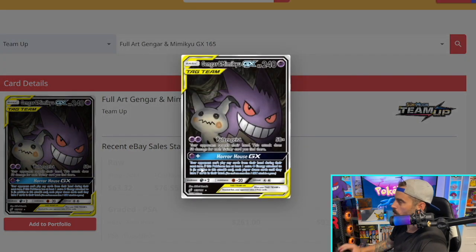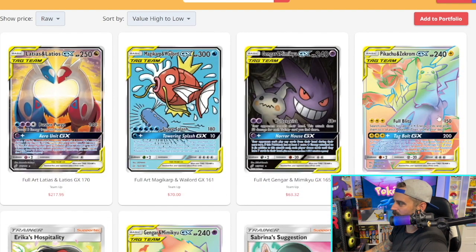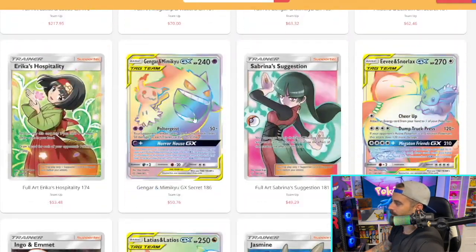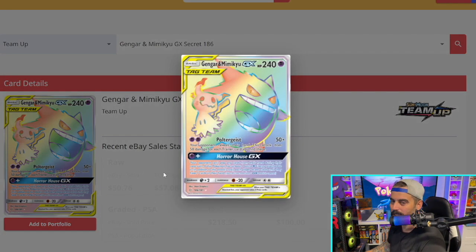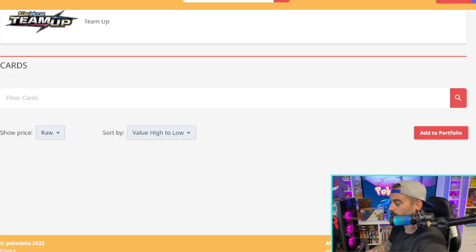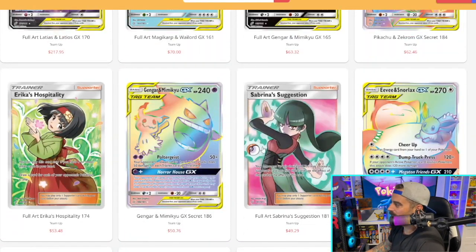They also did a nice little mashup with Pikachu and Zekrom — Pikachu's just kind of chilling on Zekrom's arm like 'make your move.' Gengar is just my favorite — you can see Gengar all over my channel setup. The colors of the channel are purple and pink, which also goes with the Gengar theme. That's all intentional — Gengar is literally one of my favorite Pokemon.